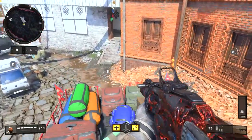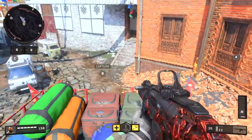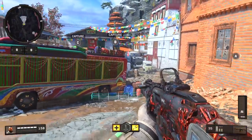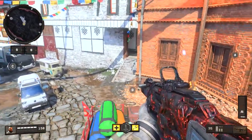In domination, I just wanted to point out you can capture the B flag from on top of the truck here. In the game's current state at the time of recording this it isn't practical, but there was a leak suggesting a smoke grenade is coming, and if it does this will be an excellent capture spot with the cover of smoke.